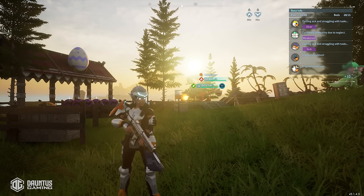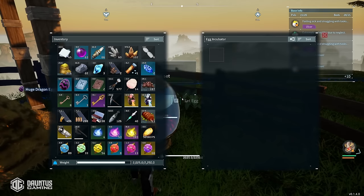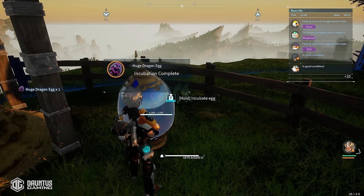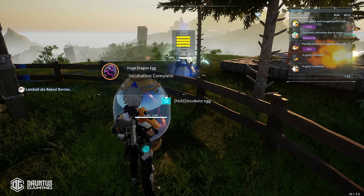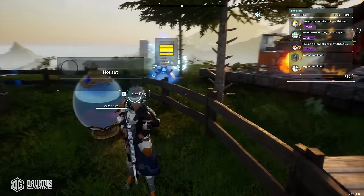Tip number three is going to vary from person to person — it just depends on what type of game you want to play. To increase efficiency, I changed my egg incubation settings to instant. So as soon as I put a huge dragon egg in there, it's already cooked and ready to hatch. If you want to just breed as quickly as possible, I would recommend changing that setting and you'll be well on your way to getting perfect pals a lot quicker.